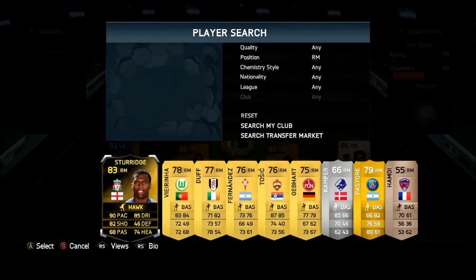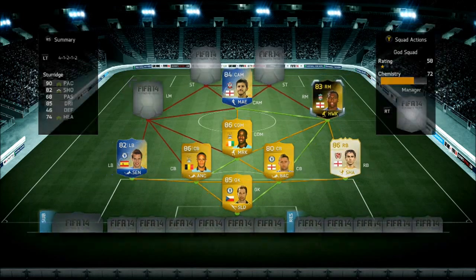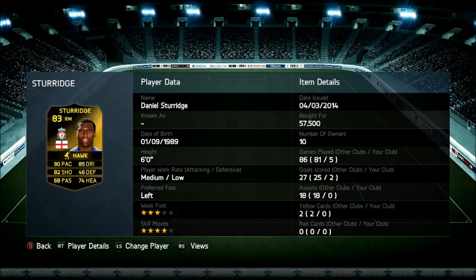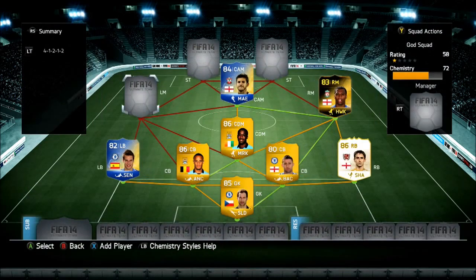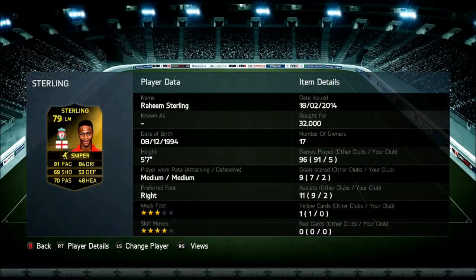On the right side, we've got Daniel Sturridge, where he normally plays as a striker. I'm not really impressed with this guy — he cost me 57k, but he's not really impressive. I've used him five games and his stats are not very good; he hasn't got any assists as a right mid. On the other side, we've got Sterling. His stats are better than Sturridge, but I really didn't enjoy using him either — it felt like every time I dribbled with him, he just ran into people because of how fast he is.